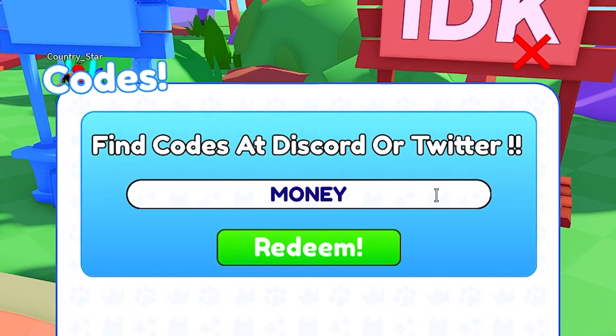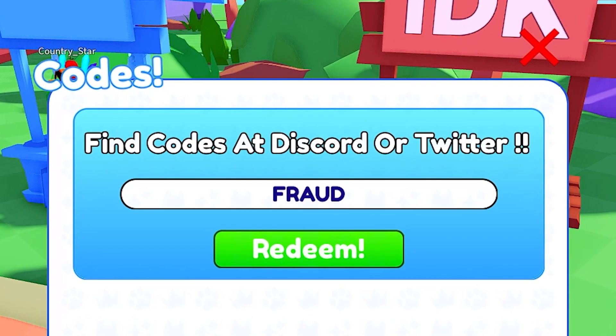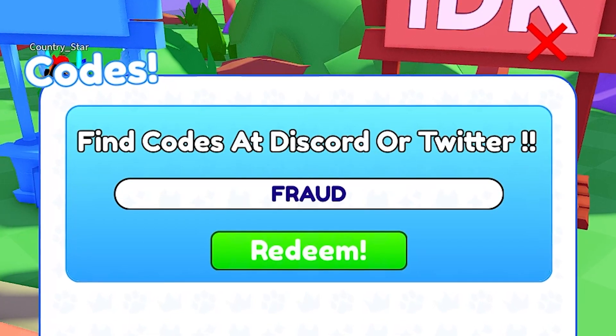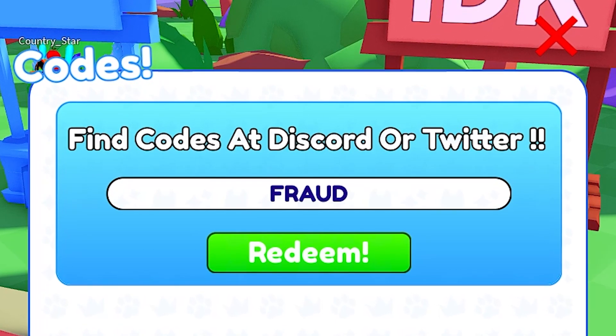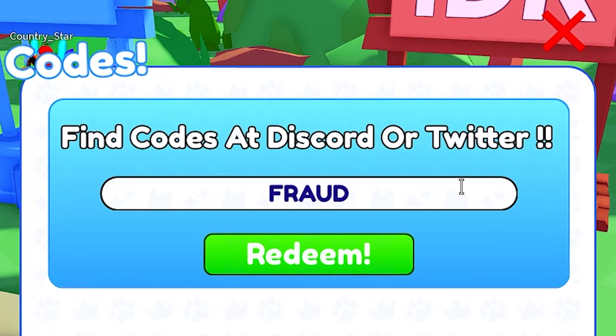The next code is named 'proud' — you can use this code for free money in this game. After that, the next code is named 'world' and it gives you again some free Robux in this game.